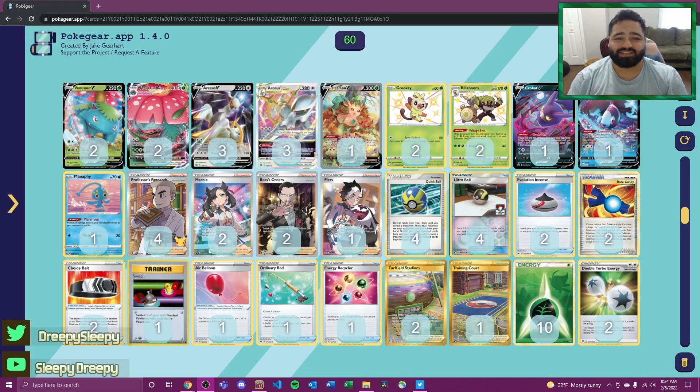Welcome back to the channel, Sleepy Dreepy. Today I'm going to give you guys my first Brilliant Stars deck profile, and that is Venusaur Arceus. It's an interesting kind of deck that I've thought of — I'm taking some inspiration from a Rapid Strike Rillaboom Arceus deck from a Japan list, and I took that core structure and built a deck around Venusaur instead of the Rillaboom.